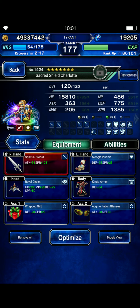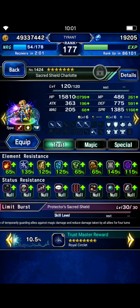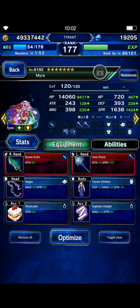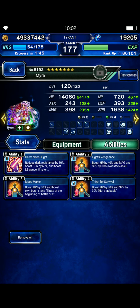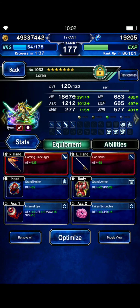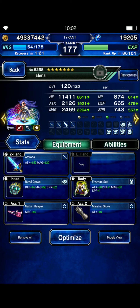I have SS Charlotte on full auto-provoke. She's got her status immunity because of King's Armor and Augmentation Glasses, and she's got pretty good elemental coverage across the board. Myra's got her full status immunity, and I've got Holy Wand on her to kill Europa with magic. Sylvie is just trying to get her LB off as much as possible. Lauren is our breaker — she's covering earth, fire, and lightning by herself.